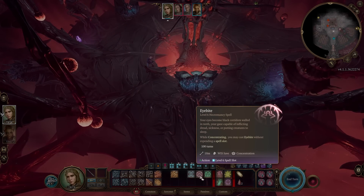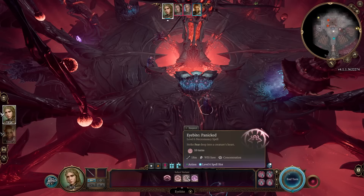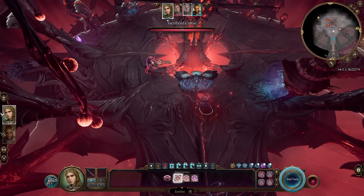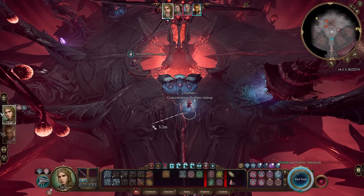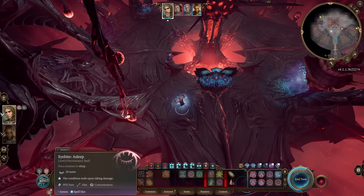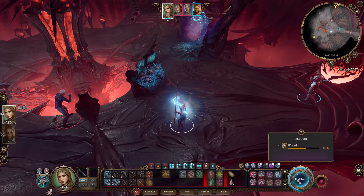Eye Bite: your eyes become black corridors, walled in teeth, your gaze capable of inflicting dread, sickness, or putting creatures to sleep. While concentrating, you may cast Eye Bite without expending a spell slot for 100 turns. If you keep your concentration, you can keep someone sleepy, feared, or sickened with disadvantage on attack rolls and ability checks. We just put this creature to sleep — and they saved, sadly. As you can see, we keep concentration and can continue casting this every turn.